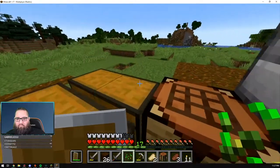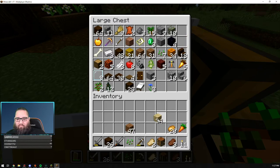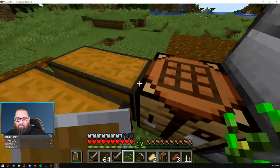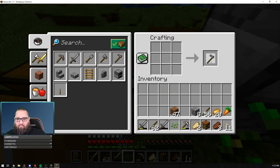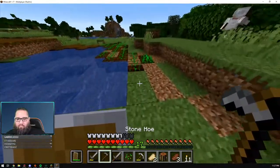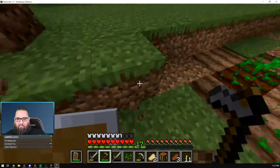Where did you get that stuff? From the stuff store. The vine stuff — oh, the leaves? Yeah, you just use shears on a tree and get the leaf block. Almost empty. Yeah, that one's pretty much done. I don't know if we have any more iron to make more. Well, that was good while it lasted. I got nine.